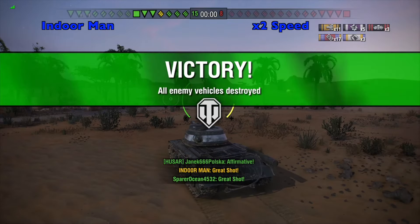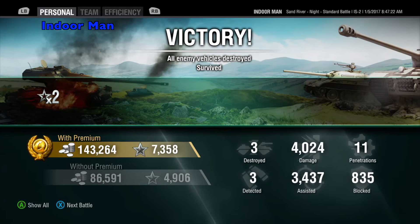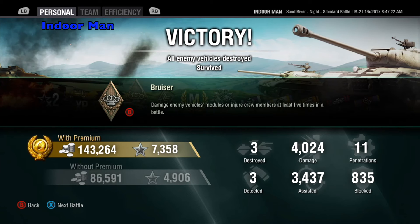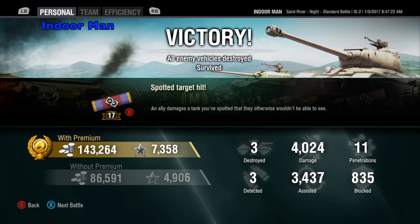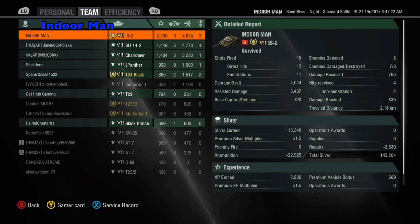Now let's check the post-game stats. For this game I earned 143,000 silver without any multipliers, and used 2 APCR rounds. I earned 7,358 experience with the 2x daily multiplier. I destroyed 3 enemy vehicles, dealt 4,024 damage, and assisted with 3,437 damage. Unfortunately I didn't get High Caliber for this performance, but I did get a Mastery Badge, Ace Tanker, and Patrol Duty, which partly results from my 17 spotted target hits. I placed at the top of my team earning a base XP of 2,230. Our artillery, the SU-14-2, got 5 kills and 4,773 damage — a great performance and definitely one of the reasons why we won the game.